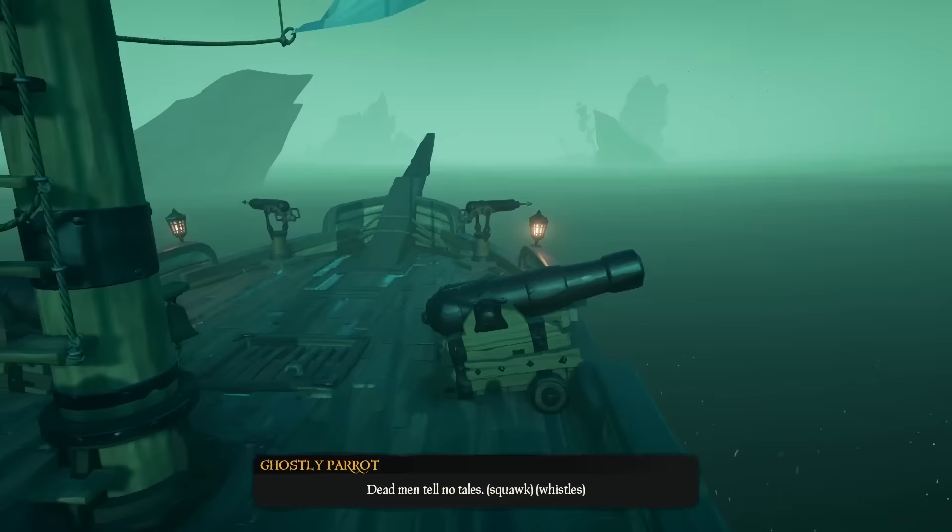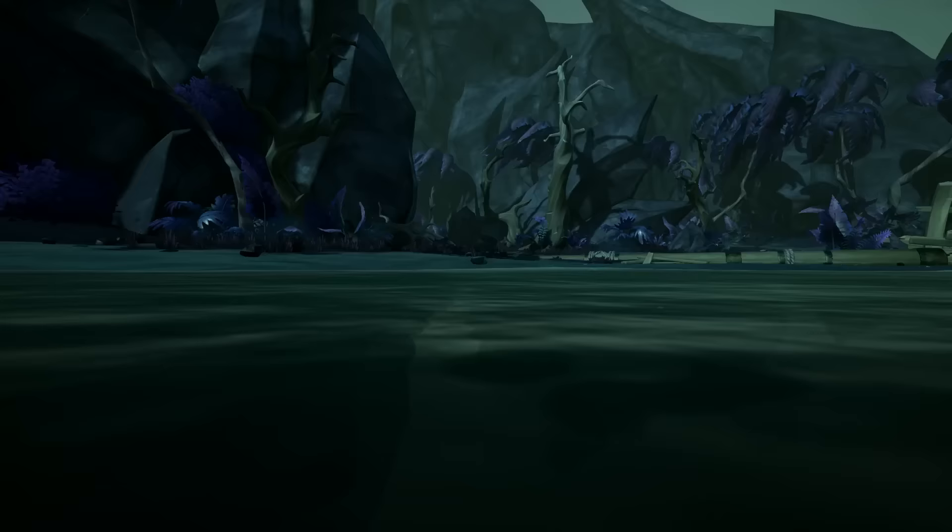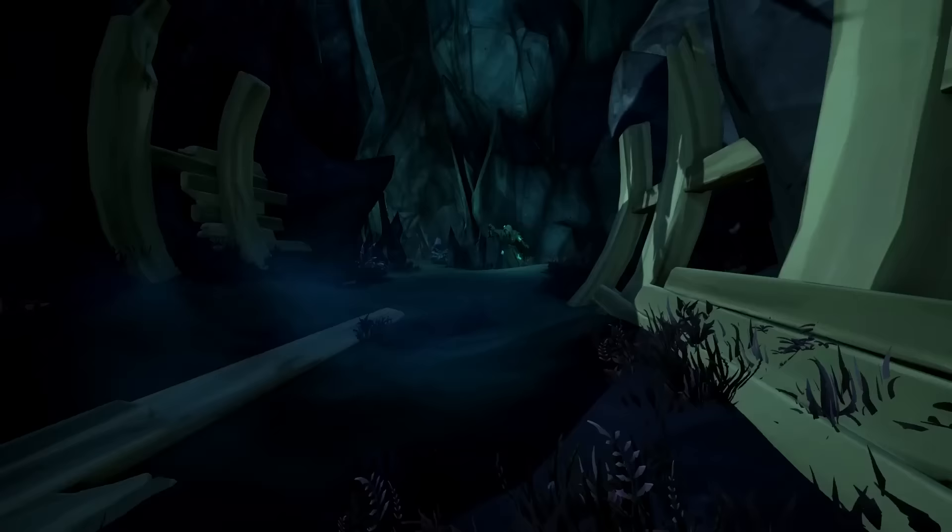Once you get to that island, the island is called the Strange Shores — you literally can't miss it, it's right in front of you. Jump off and go straight towards the island. The entrance is located by a guy holding a bell.